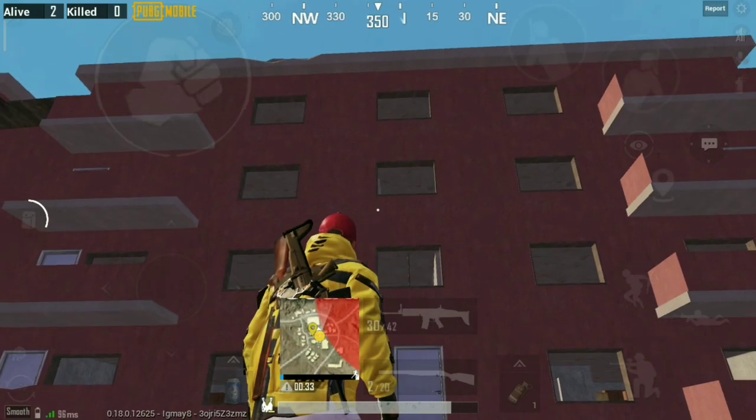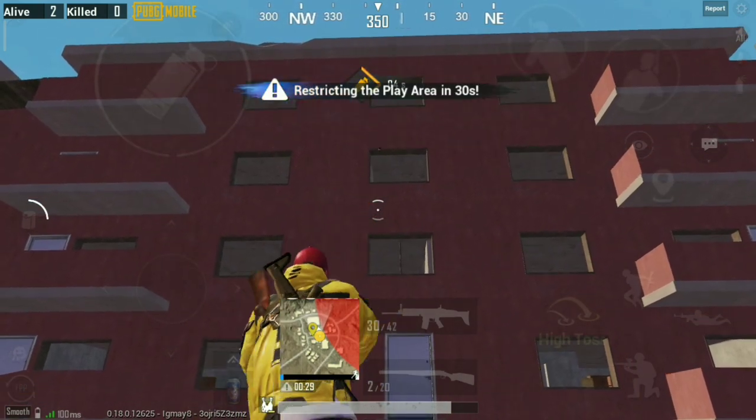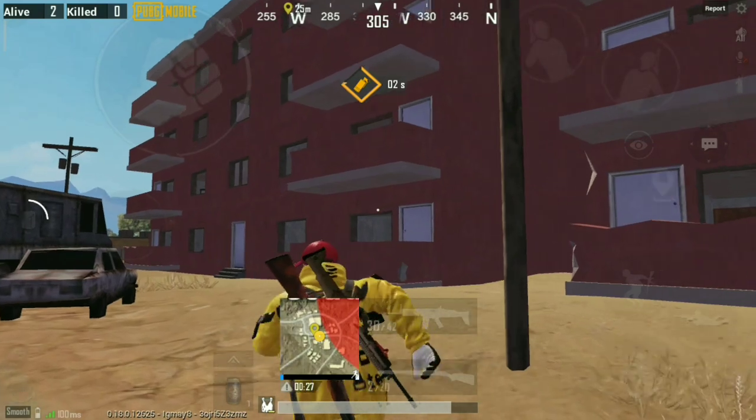If an enemy is camping in this red building, you can use this trick. Just throw a smoke grenade in this window. It'll block your enemy's vision and confuse them.